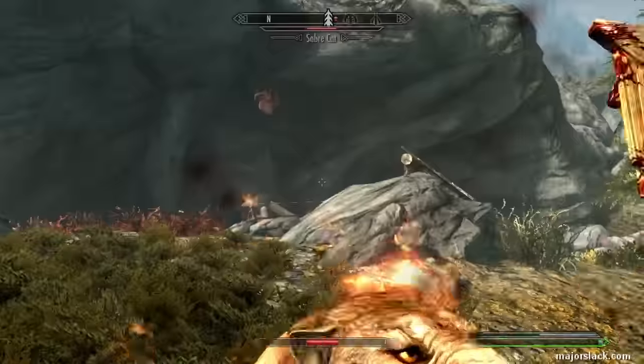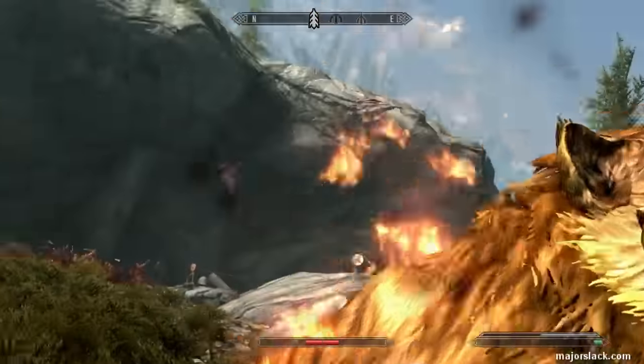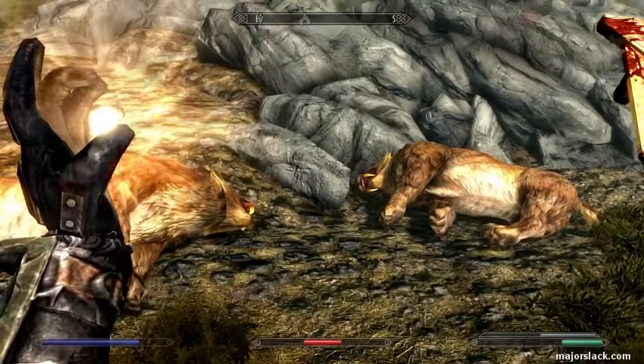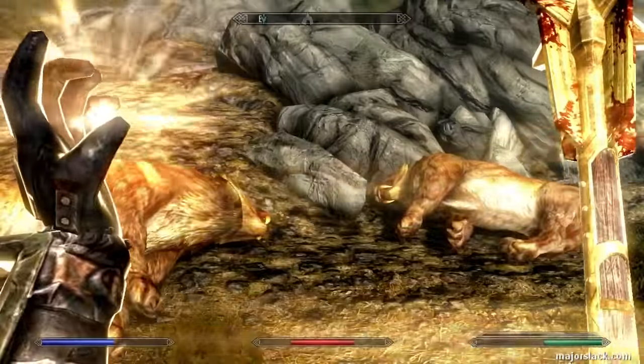And I'm just showing how much damage I can take from these guys. That's it — down and out. Two Sabercats tag-teaming the Slakster. One-handed warrior build.